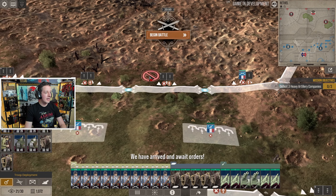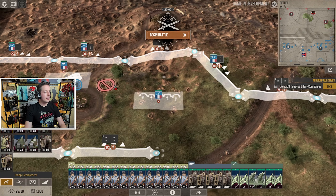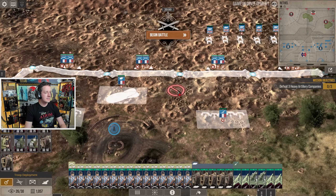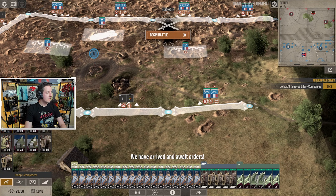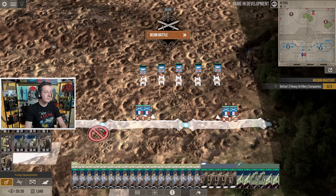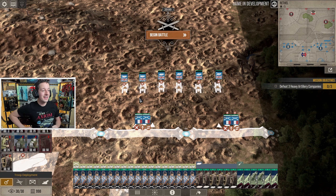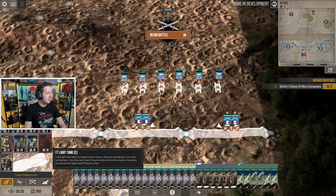We're gonna keep a small line on the front just in case they push - on the left hand side I don't think they will, but you always want some men just in case. Most of them are going to be pushing along the right hand side. Let's deploy another tank - why not? Now we have all the British tanks. The ones without this symbol are all machine guns, and the ones with it have cannons. They're actually Mark IV tanks - thank you chat for clarifying my incompetence.